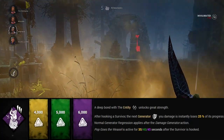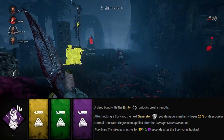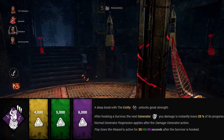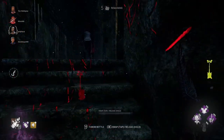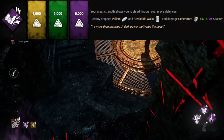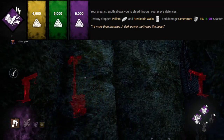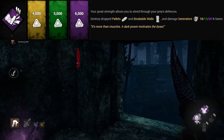Pop Goes the Weasel is such a strong perk - it's a Clown teachable so you'll have it straight away without grinding. Pop will regress a generator by 25% after you hook a survivor and kick a gen. Really strong perk and extremely useful for a killer lacking in map pressure. Brutal Strength is another excellent chase perk on the Clown - this is a Trapper teachable that allows you to kick and destroy pallets, breakable walls, and damage generators 10, 15, or 20% faster. Essential to help you break loops, make more dead zones, and end chases quicker.